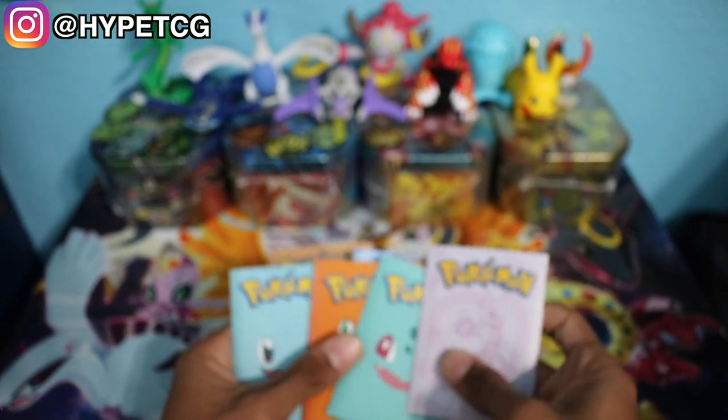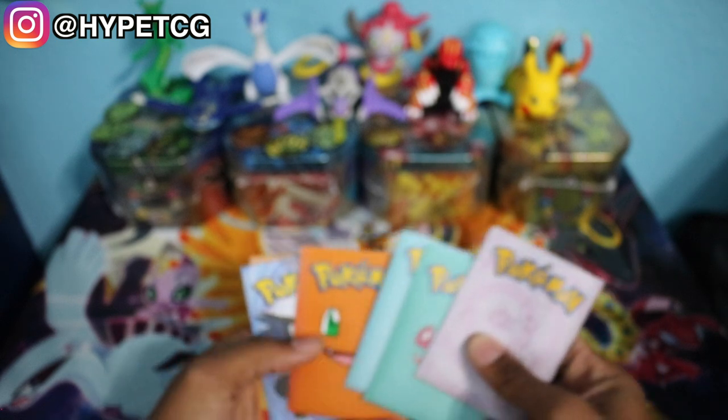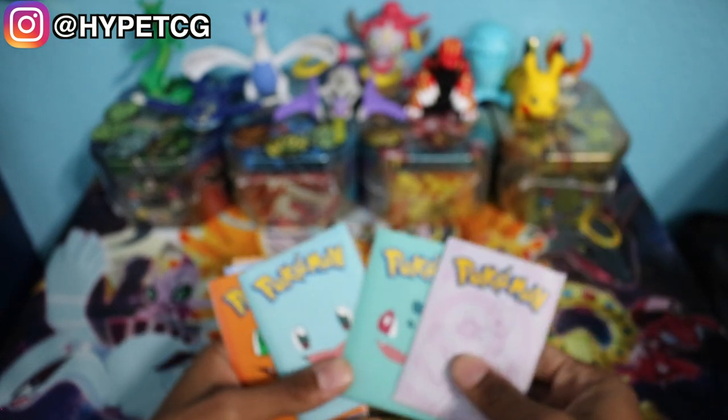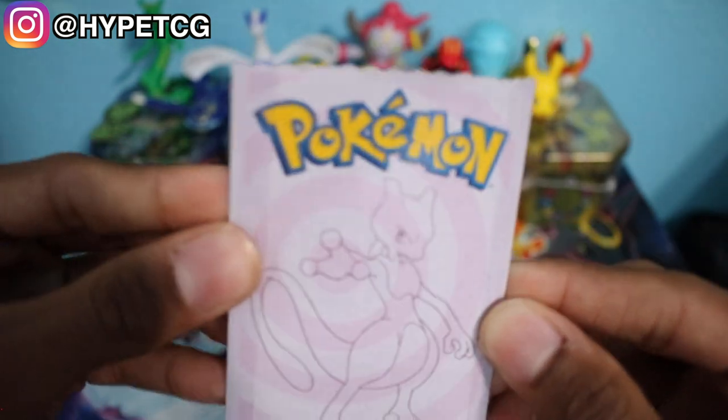We're going to do the Charizard packs last for sure. We'll do the Charmander pack third to last because it evolves into Charizard, and then we'll do Mewtwo first and then the other two Kanto starters. So let's start with the Mewtwo pack.